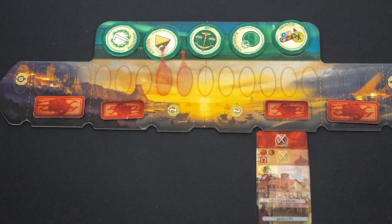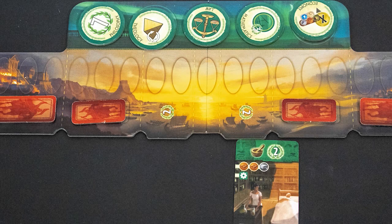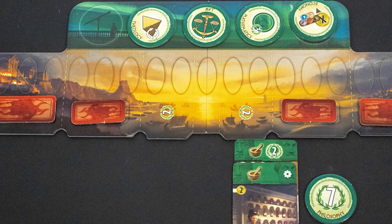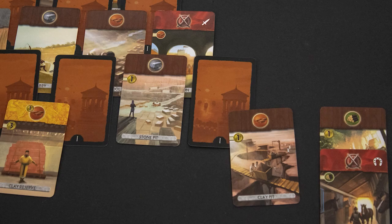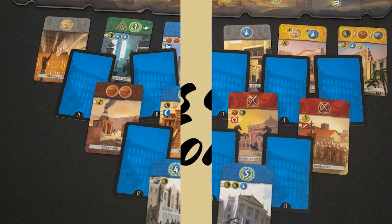Military cards advance the military track, which is worth victory points and may harm your opponent's economy. If you ever gain two science cards with the same symbol, you gain one of the science tokens and its associated benefits. Once you have picked your card, you flip over any uncovered cards so they may be selected. Players alternate play of cards until the age ends, then proceed to the next age, concluding the game at the end of age three.